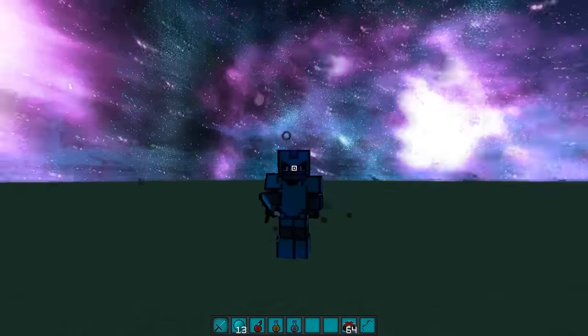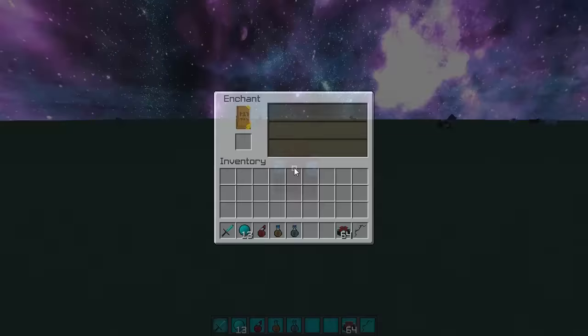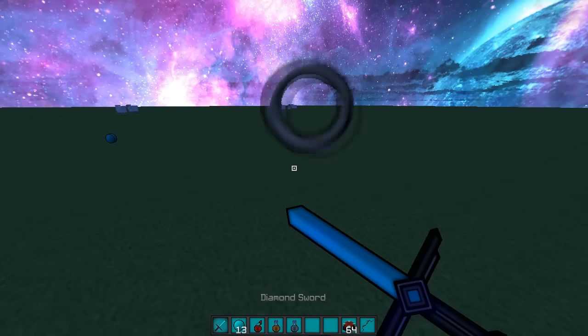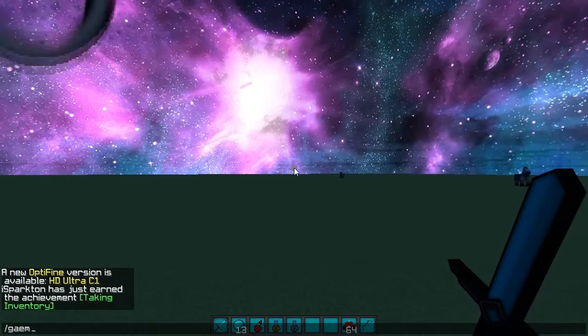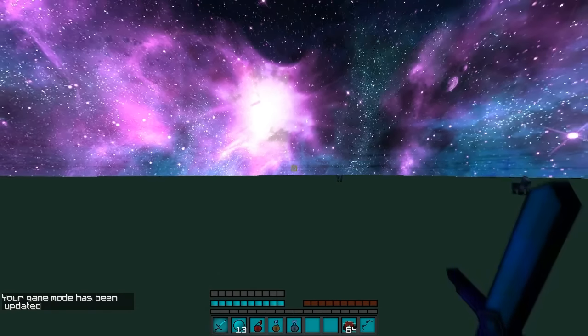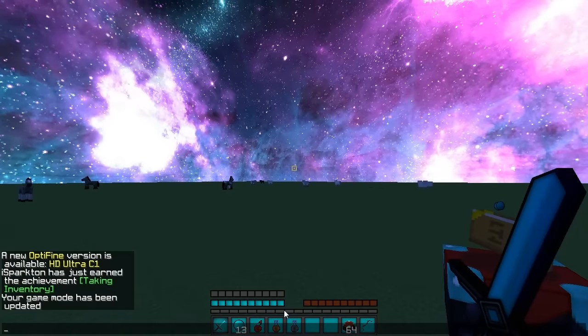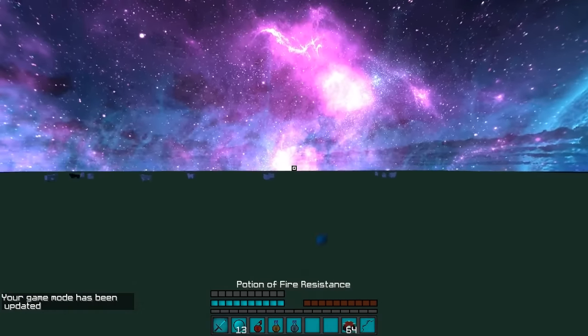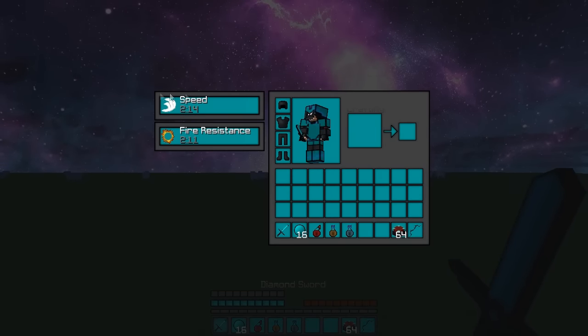Alright, so now that it's enchanted, click this — enchant this sword as well. Let's go in gamemode 1 — I mean 0. These are the hearts, full bar, XP bar, armor bar — kind of, I don't really know what the name for it is. The inventory.